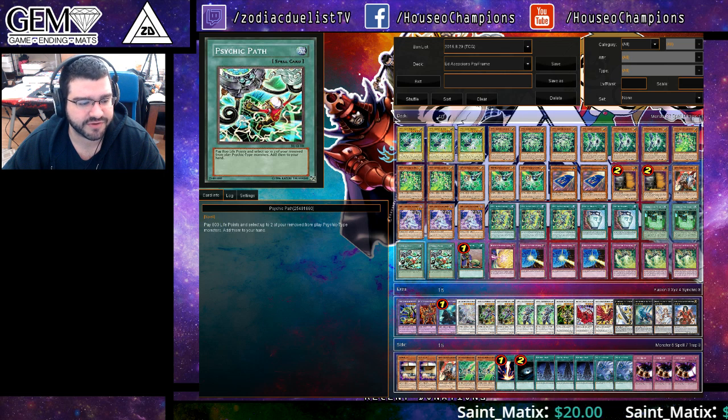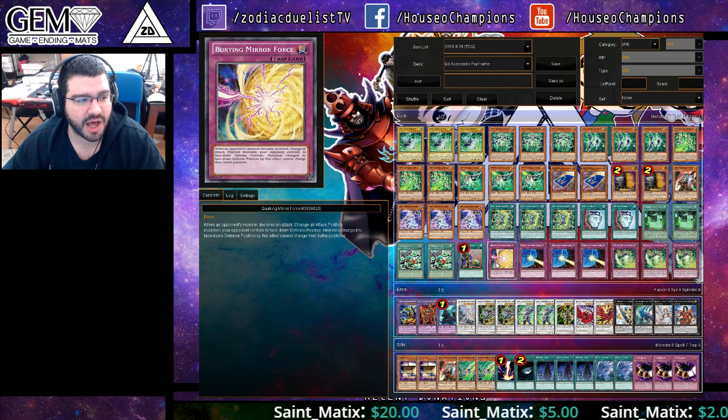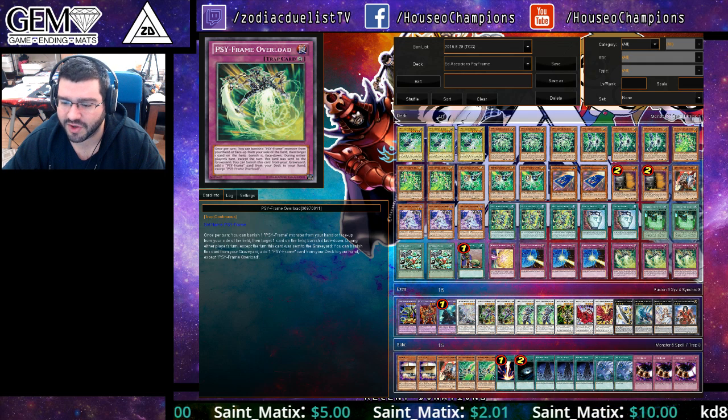These two cards — Field Zone and Path — really open up the way for the deck. One Upstart Goblin, one Bearing Mirror Force, triple Drowning, and triple Scyframe Overlord.